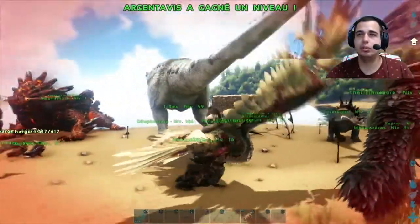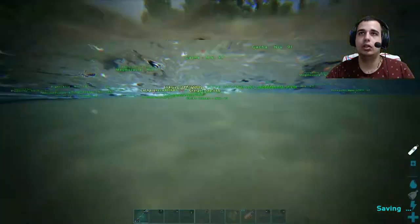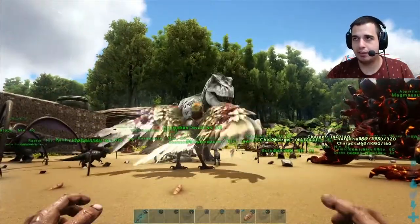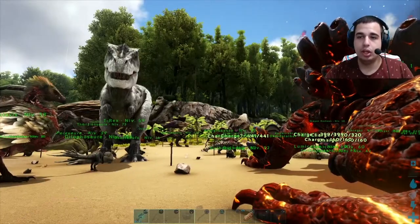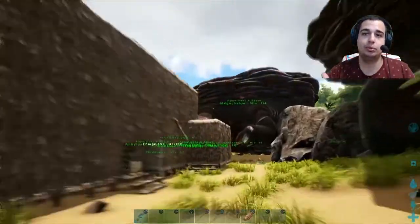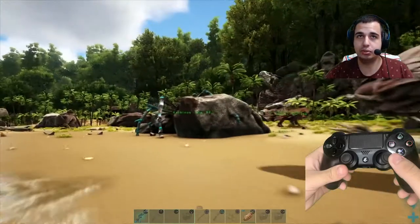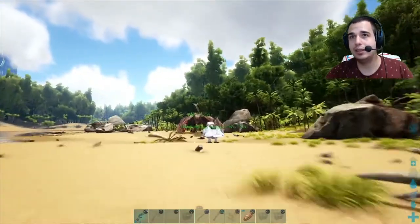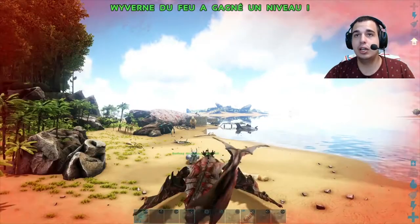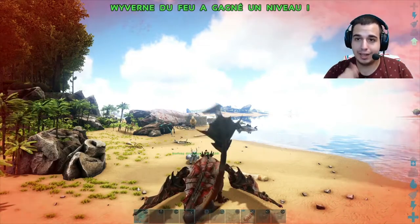Avec la touche comme je vous ai dit, pour prendre une créature. Comme je vous ai dit, toutes les créatures sont normales pour conduire, pareil — il n'y a pas de différence. Comme ça vous savez pour l'oiseau — comme je vous ai dit, chaque créature a des talons différents, je vais pas vous expliquer tous les talons de toutes les créatures que j'ai, ça va me prendre des heures. Maintenant vous savez comment voler, comment atterrir, comment sortir de la bête, comment attaquer. Il y a juste un seul truc qui change c'est le zoom — si vous voulez zoomer c'est plus L1 quand on est dans une créature, c'est R1.